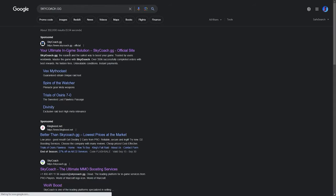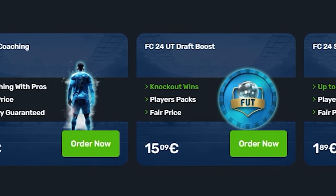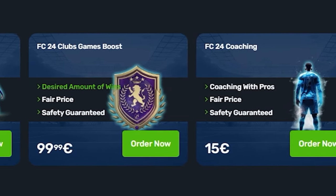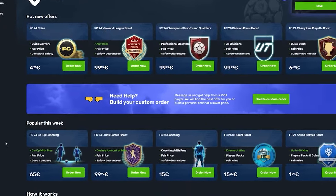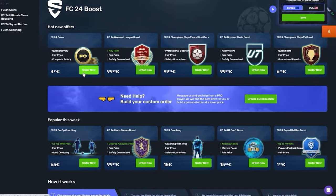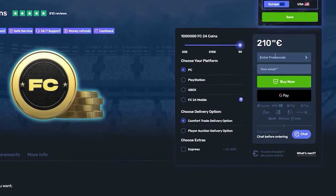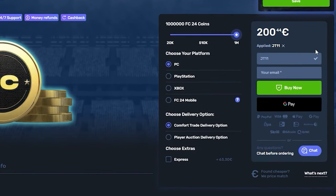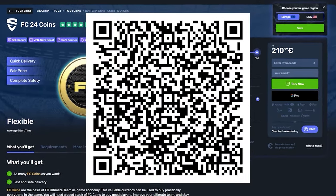FC 24 is here and Sky Coach has all your needs covered — from squad battles, champs, qualifications, and even draft boosting. There's a long list of services including coaching and, the big one everybody wants, FC 24 coins. The service is fast and reliable and you will get your coins, boosting, or coaching in a matter of hours. Head over to skycoach.gg and use code JT11 at checkout for 5% off your order. Check the screen now for the QR code if you'd prefer the mobile app.